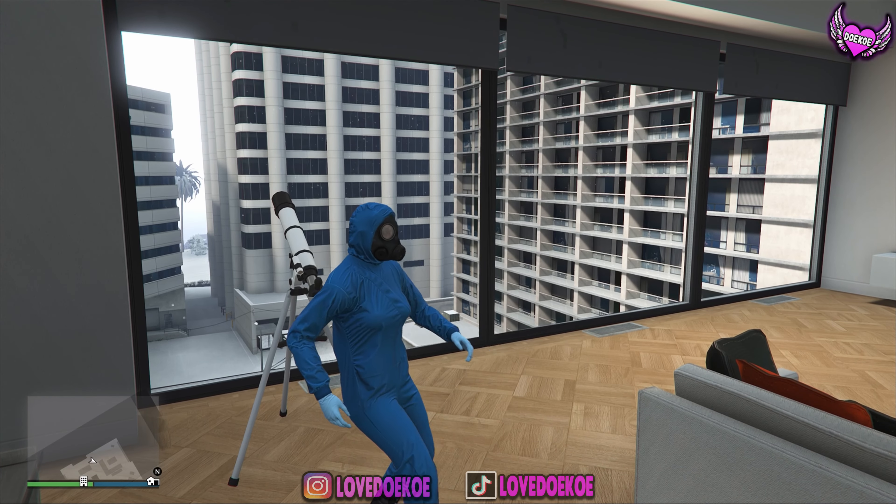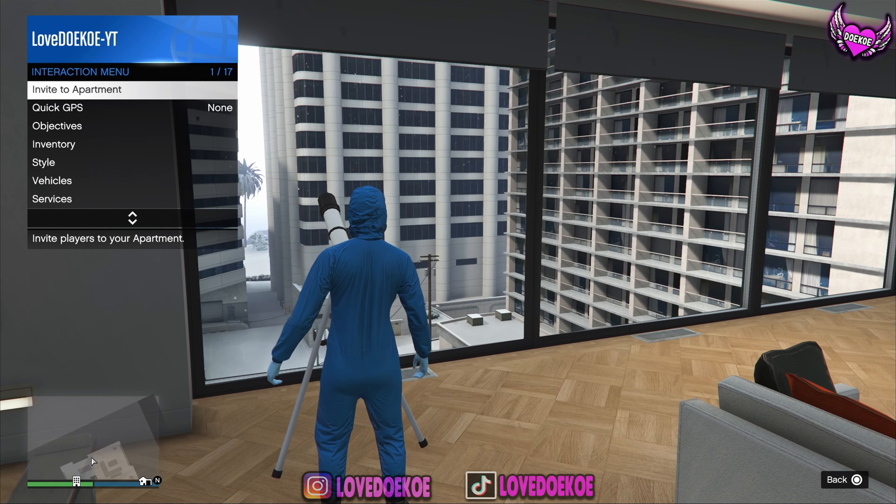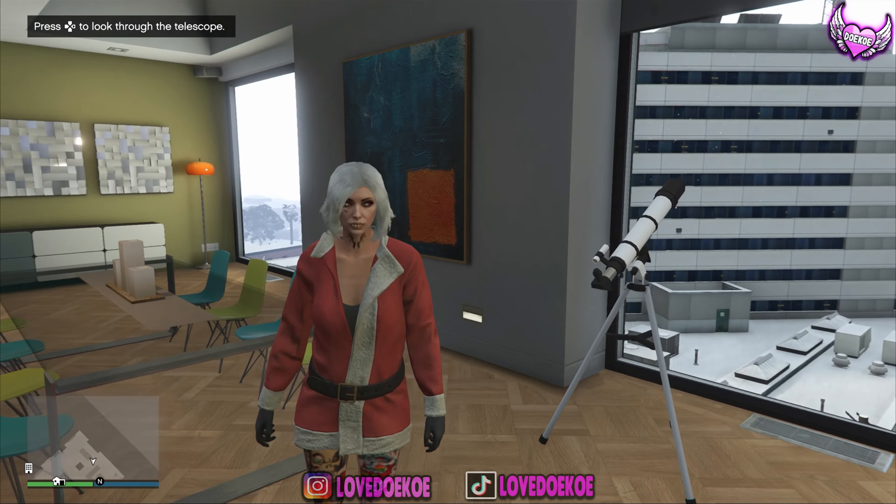Just run to it, press right on the d-pad, then press the X button and hold your interaction menu, then choose your first outfit and walk away.